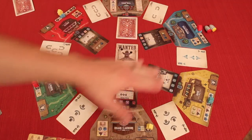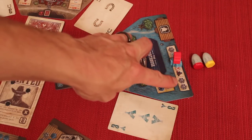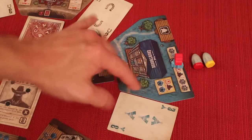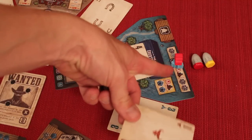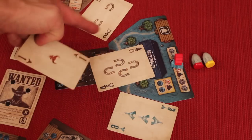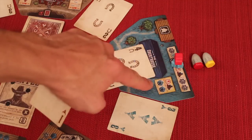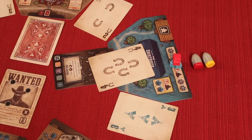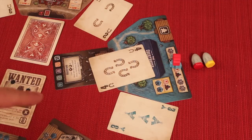After everyone has placed all their posse members, we resolve all the buildings. For each building with more than one player, all players compare their poker hands using the cards surrounding that building. For example, a two and a three surrounding the building combined with a four in hand makes a straight. The player with the best hand wins that building's resources. Even a wounded player can win the pot on each building, though they can't win the primary building reward.